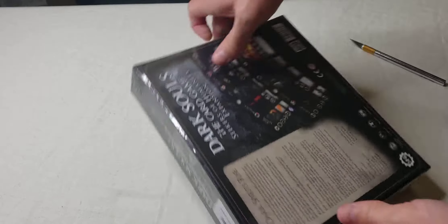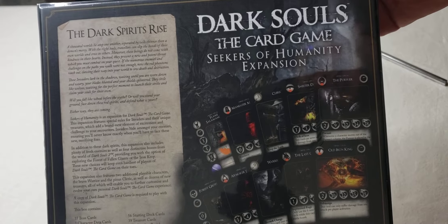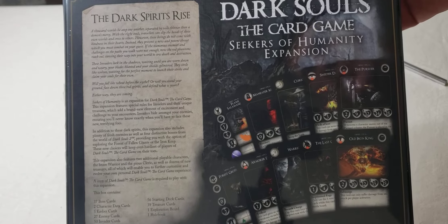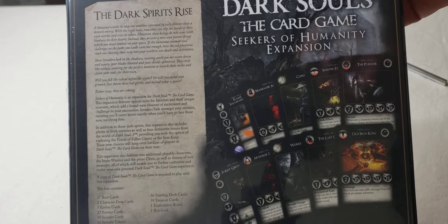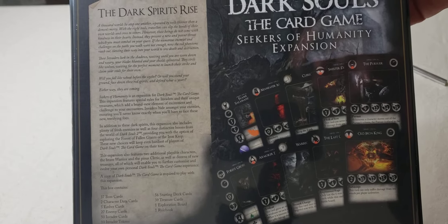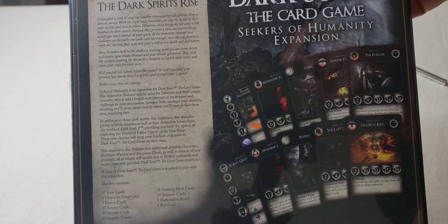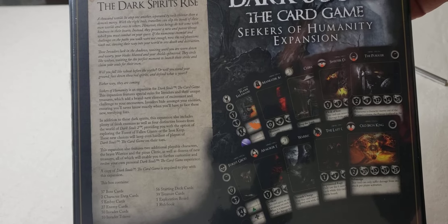Looking at the back — Seekers of Humanity expansion includes two new classes: the Cleric and the Warrior, and invaders and bosses. It says the bosses are from Dark Souls 2.